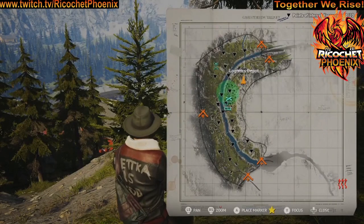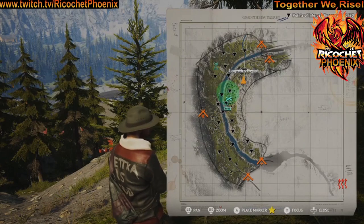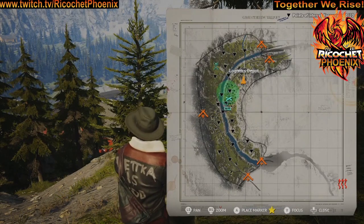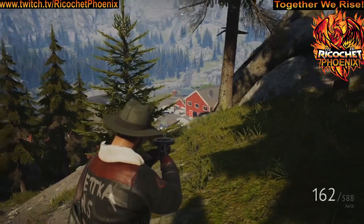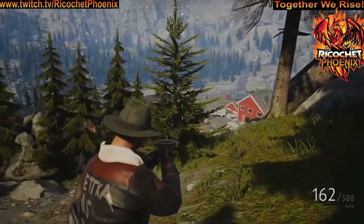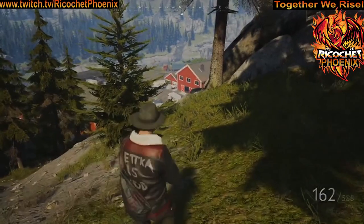For the next stash location, we are located south of Logistics Depot, up on the hillside above the depot itself. The photograph looks this direction — you'll see this tree in the photograph. That tree and the stash is located right in between them on the ground here.